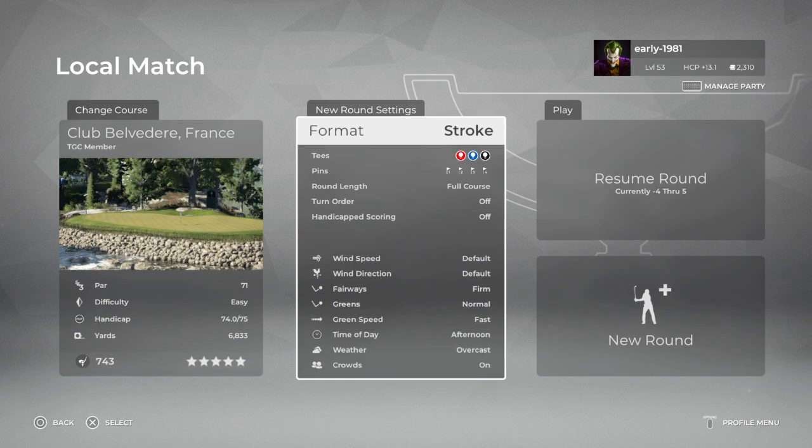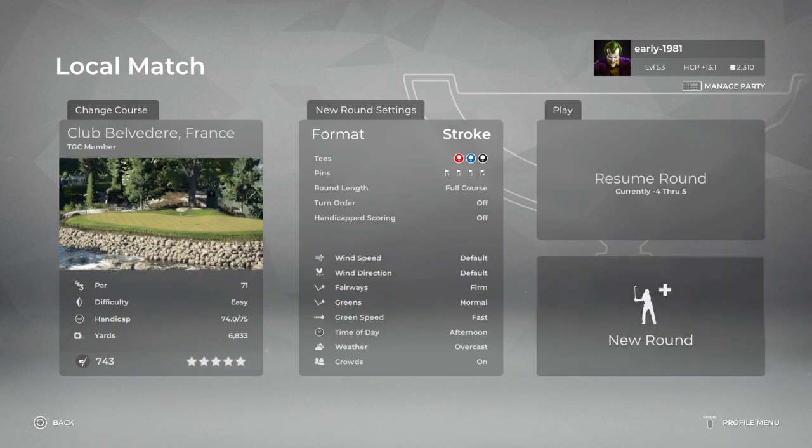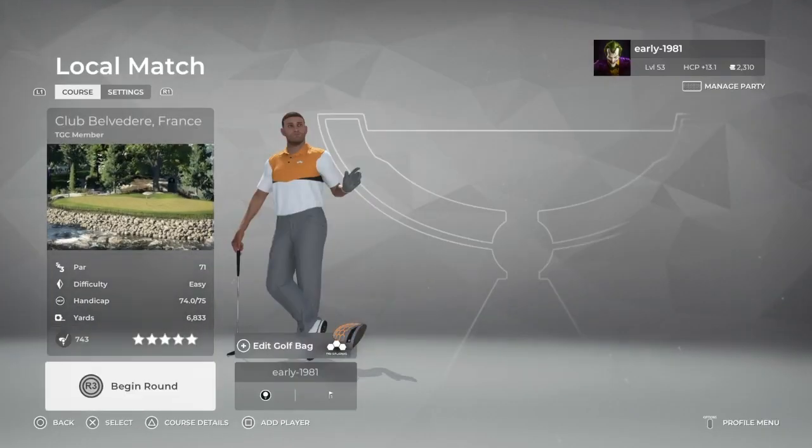We are leaving everything at default. Fairways are firm, greens are normal, and green speed is fast. As you can see, I was currently through five holes, four under, through five. I got an error report, lost all my recordings, so by the time we get to the fifth hole, we'll probably be six over in this round. But we are going to be taking this course on the black tees, which are playing 6,833 yards.